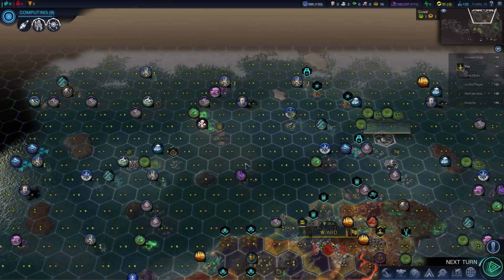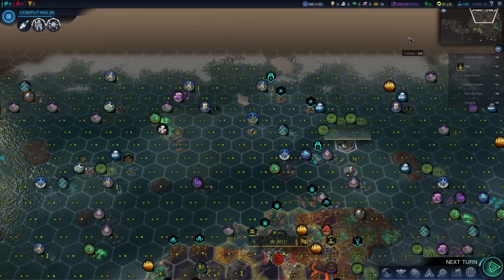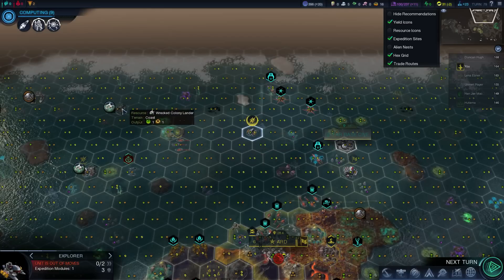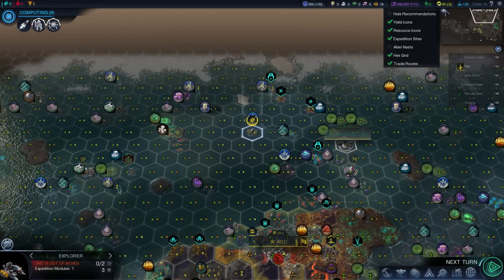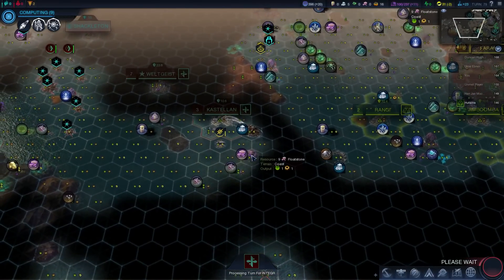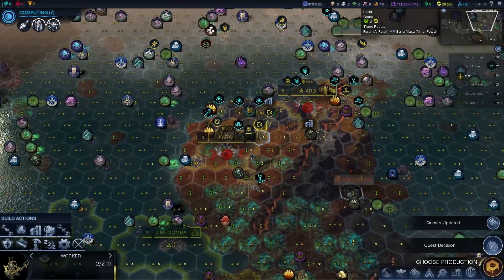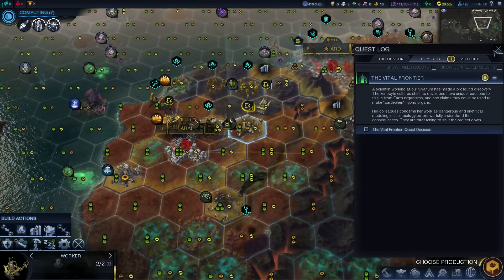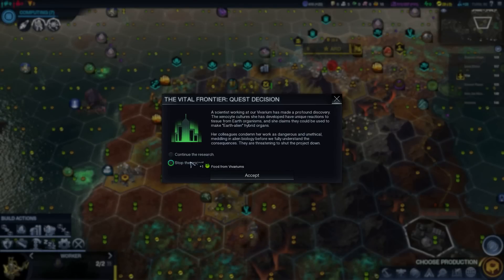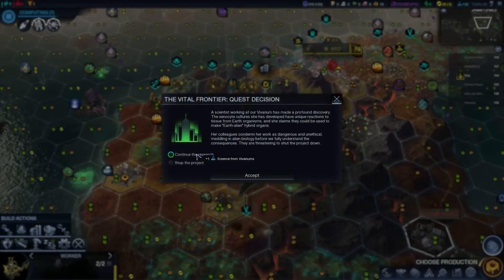Let's go over there with it, I think. I've got to figure out where I'm placing that next as well. There's a site there, so I think that's where I'll go next with that. Quest update - Vital Frontier. This is from the vivariums: extra science or extra food? I think I'm going to take the extra science here - I'll probably find ways to get food. Yeah, science it is.